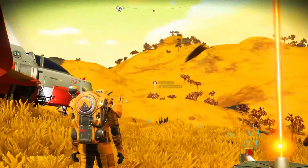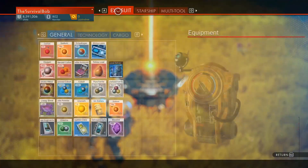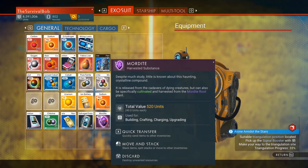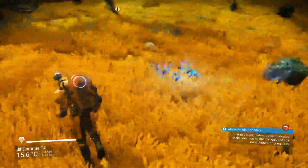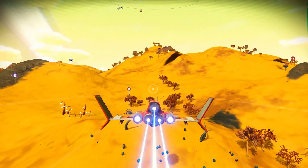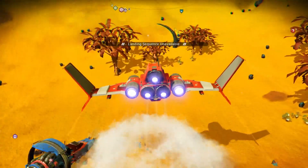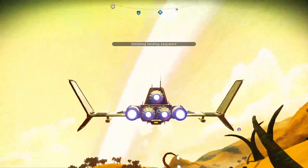Holy crap — there's a crashed ship right there and I didn't even see it! My inventory's full. Alright, let's get that out of here. Put that over there. Don't need the mordite. It's trying to get me to boost over there — that would be bad.